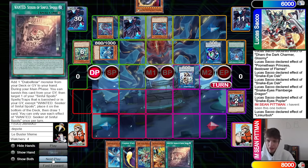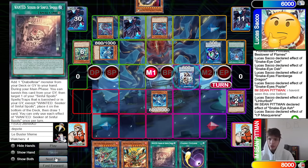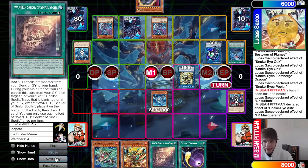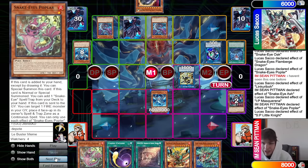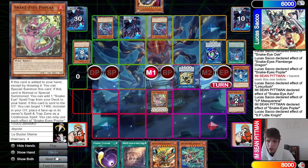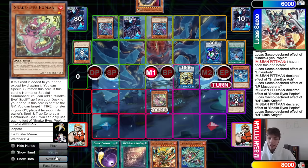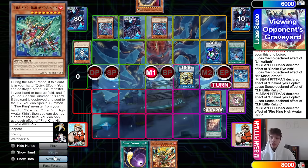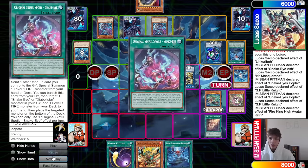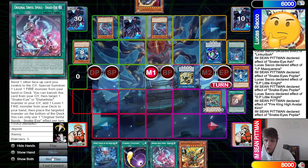They draw Wanted — that's a very good draw. Normal summon Snake Eye Ash, effect to go search — they chain IP. Go ahead make SP, they do take their only fire off the field though. Search out Poplar, Poplar effect — they chain SP onto Snake Eye Ash to banish that. Summon out Poplar, Poplar effect — SP effect banishes itself plus Poplar. They chain Wanted, chain Kieran pops the Poplar, summon, go search for Divine Temple and Original.